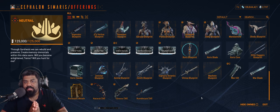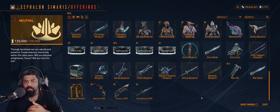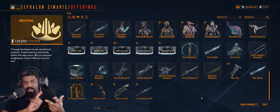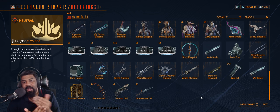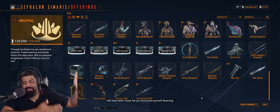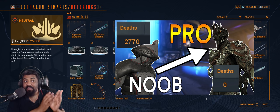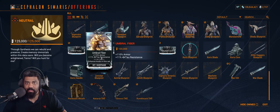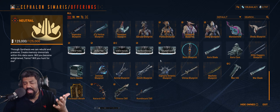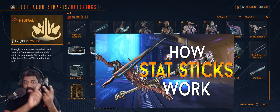Umbral Vitality and Umbral Fiber — 440 health and 110% armor — only change when combined with another Umbral mod, so they're not independently worth it. Health and armor mods are actually wasted mod slots in later stages of the game because they don't help you survive. Check out the survivability video for more detail. The second Umbral mod to focus on is Sacrificial Steel, which is very good for stat-stick and heavy attack builds.